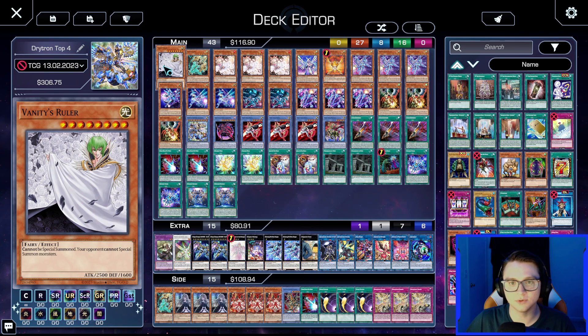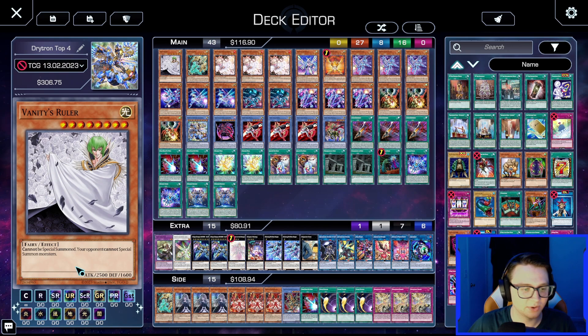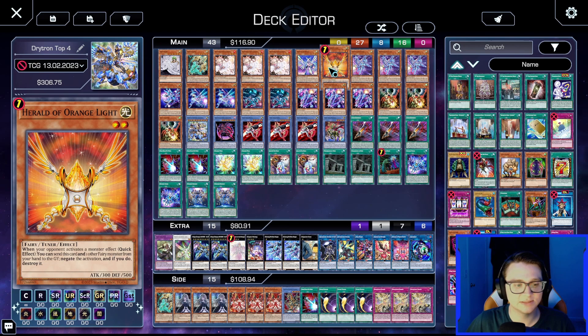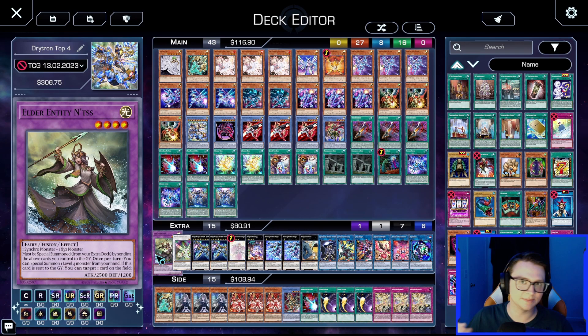For staple cards: one Vanity's Ruler, since we almost never normal summon outside of Diviner of the Herald. We easily get two special summoned bodies and then normal summon Vanity's Ruler — it's 2500 ATK and just shuts off the opponent. One Artifact Lancea, which prevents banishing and is also a Fairy for Herald of Orange Light plays. We also play one Herald of Orange Light, three Ash Blossom, three Droll and Lock Bird, two Dark Ruler No More, and one Called by the Grave.